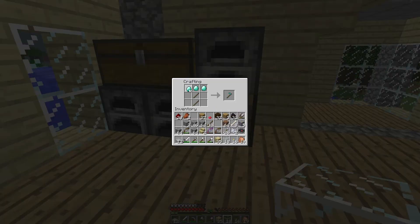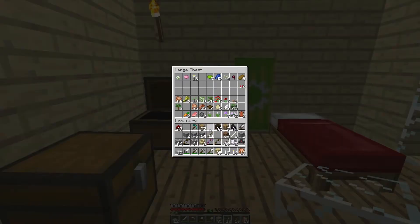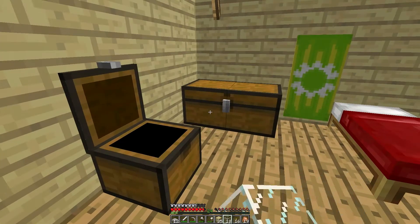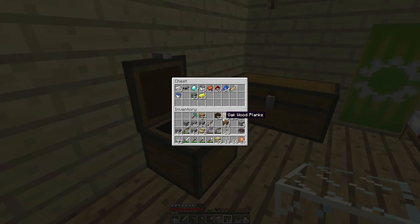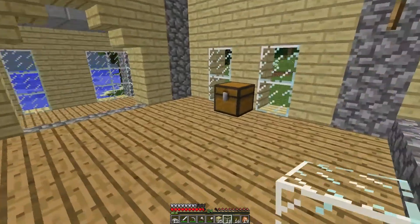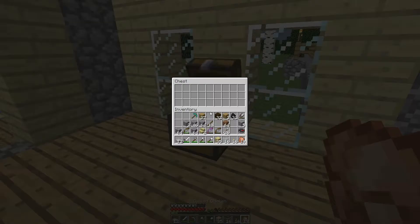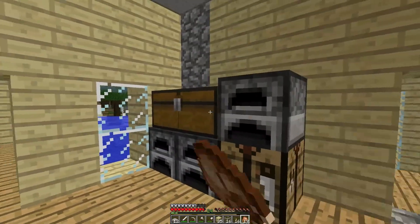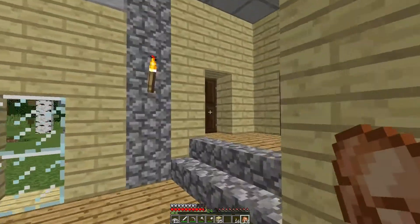It's a pickaxe! Wouldn't it be bad if I accidentally made a diamond hoe? That would just be so annoying. Anyway, let's not think of those horrible things. Let's put everything away that we don't need because the main inventory just keeps filling up. And why do I have so many bows? I don't even need that many bows.